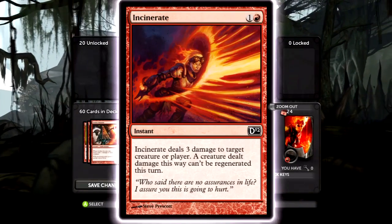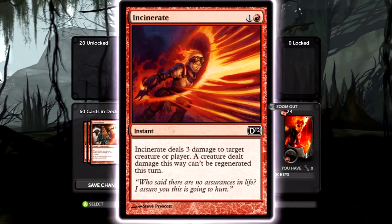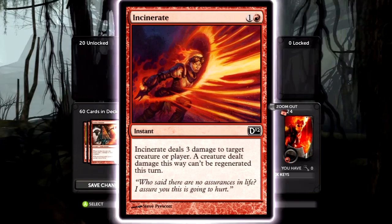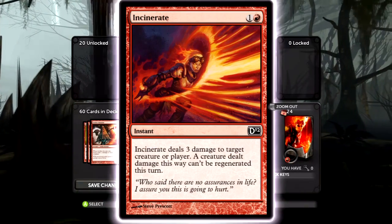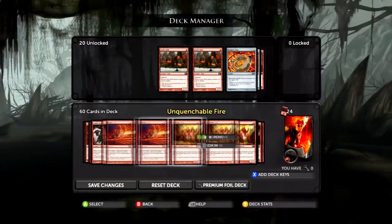Incinerate is one of the best cards in the deck. Unfortunately, they didn't give this deck Lightning Bolt — that would make it kind of broken. But Incinerate is really cool because it prevents regeneration, which takes care of things like Cuddle Troll. It's also just a two-cost instant that does three damage — that's amazing.